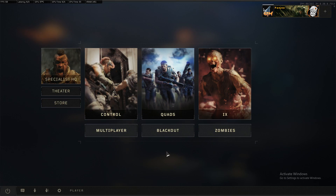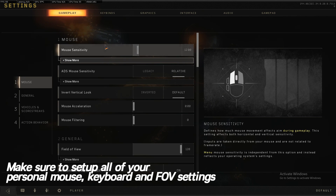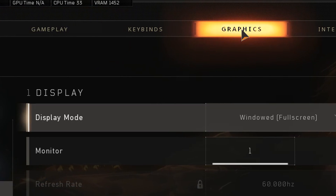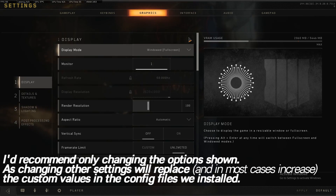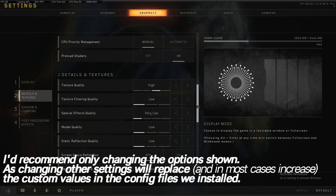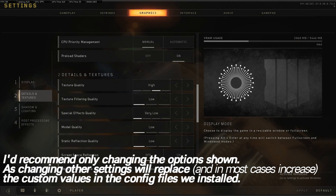Once you've booted into the game, navigate into the bottom left hand side to the settings icon and start off by going over to the gameplay tab. Make sure that your mouse sensitivity, key bindings and field of view settings are all set up and ready to go. Then navigate over to the graphics tab. There are only a few options I'm going to go through here — I recommend that you avoid touching any of the other options in the graphics tab, as within the configs a lot of the graphical settings have been reduced further than they can be in-game. If you start changing options for special effects and such, you won't be able to get the values as low and you'll have to reinstall the config files.